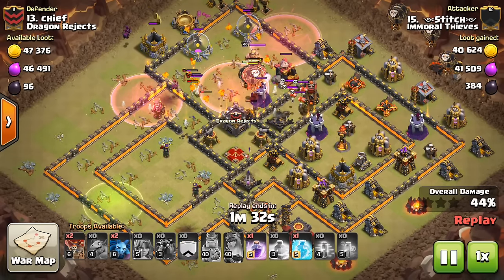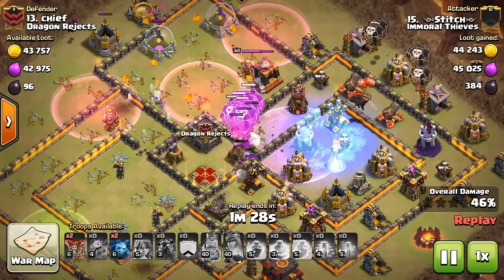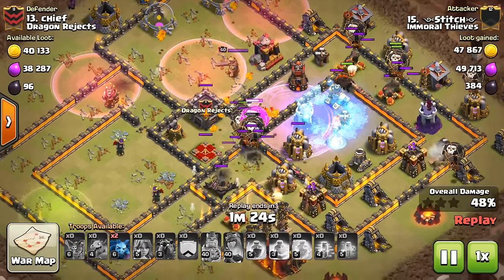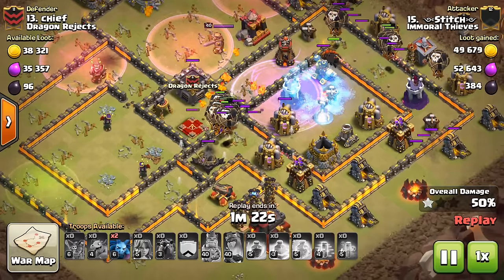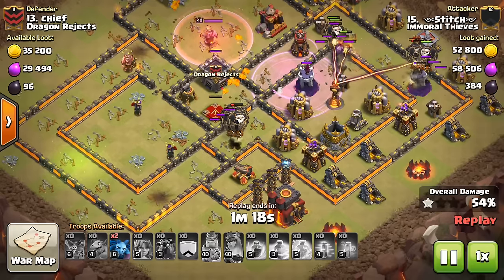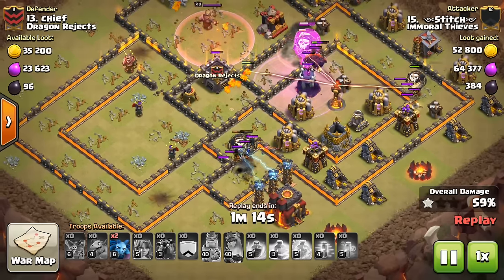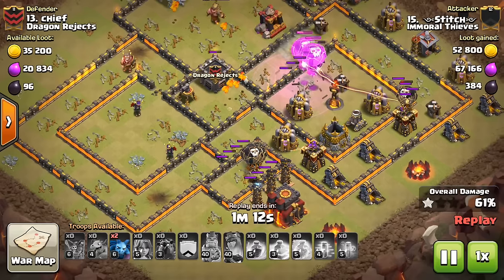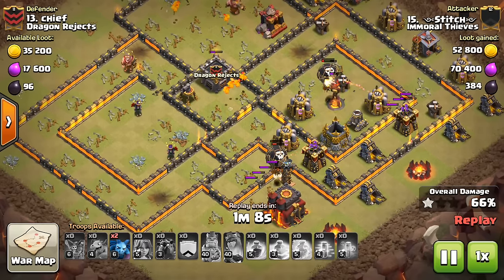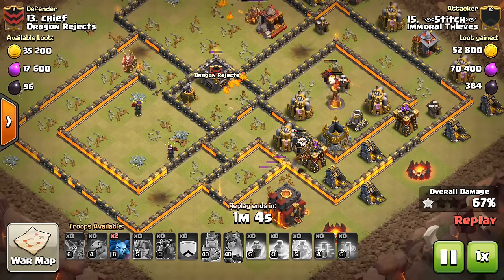Now that being said, there's a huge bunching up of Balloons right there — the pathing was kind of unfortunate — but it doesn't matter. The Freeze will freeze both the Inferno, the Wizard Tower, and the air defense. This guy definitely was not preparing his base for a LaLoon attack. The rest of the farm is tricky, but look at that huge cluster of Balloons right there, so many of them. The pathing, like I said, is kind of weird. They take a while to get to that Inferno, but when they do, it does go down, and these last few Balloons will make their way over.